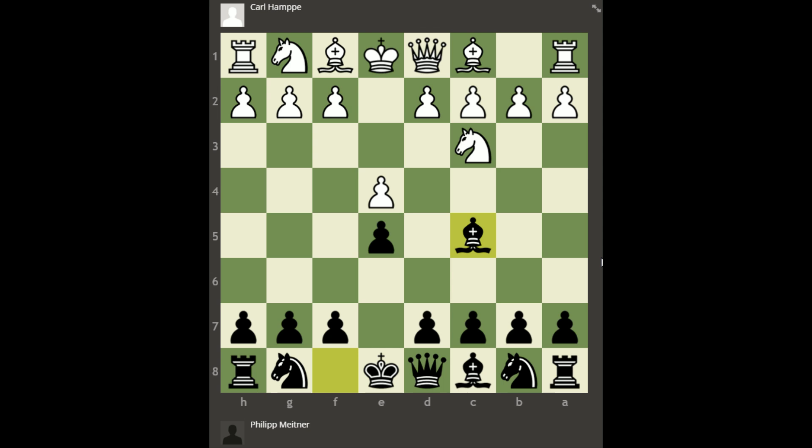So Hampe decided to reply with a provocative move. Instead of developing another piece like playing knight f3 or something, he plays knight a4, attacking the bishop on c5. This is already breaking a couple rules — moving the same piece twice in the opening, voluntarily putting the knight on the edge of the board. And perhaps that encouraged Meitner to respond with bishop takes f2 check. This is not a crazy house game — black really did sacrifice the bishop for a single pawn on move three.